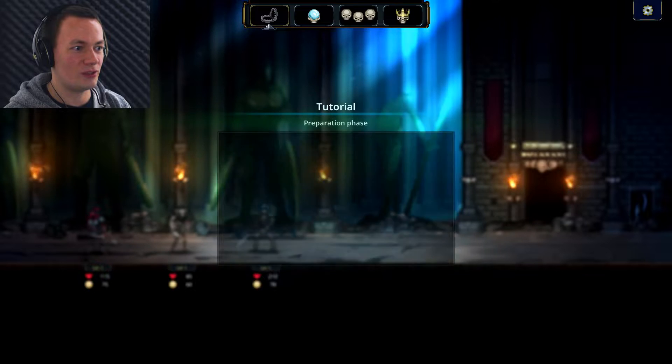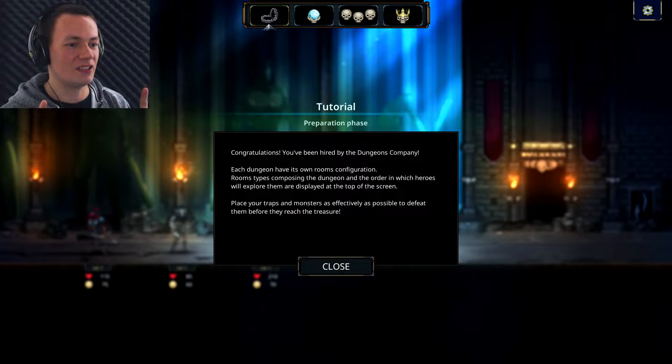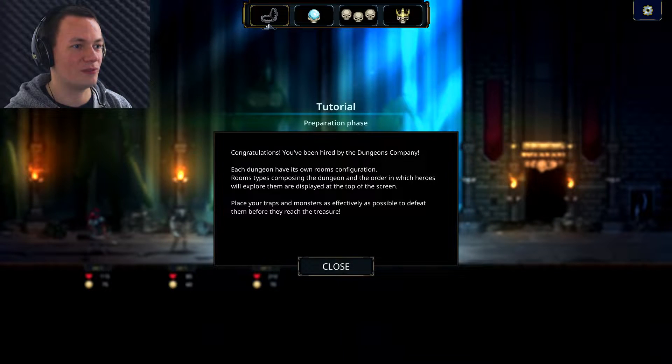I think at this stage there is just a tutorial - I'll find out though - but this is the preparation phase. I'm up here because as I understand it, there's going to be a lot of stuff going on down there. Congratulations, you have been hired by the Dungeon Company. Each dungeon has its own room configuration. Room types composing the dungeon and the order in which heroes will explore them are displayed at the top of the screen.